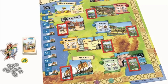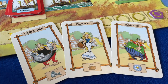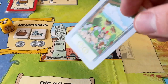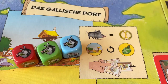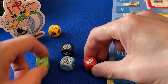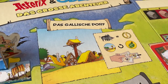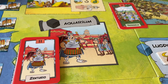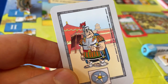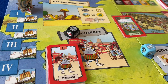In Asterix and Obelix: The Big Adventure, players attempt to score victory points in various ways — completing objective cards, supplying goods to villagers, defeating Romans and pirates, or gathering wild boar. On your turn, you roll the coloured dice and can select a die, then use its colour to take you to the corresponding Roman camp, or go to the Gaul's village for free. If you go to a Roman camp, you can spend further dice to beat up Romans, each of which rewards you with victory points or resources.